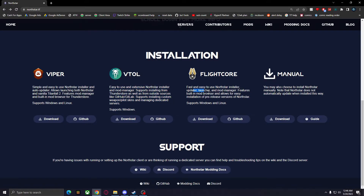It also supports installing custom weapon and pilot skins and managing dedicated servers. But I'm just going to be doing Viper today, which will allow you to play Northstar and vanilla Titanfall 2 as well, with a built-in Mod Manager and browser for ThunderStore. This is supported on Windows and Linux, so go ahead and click download.